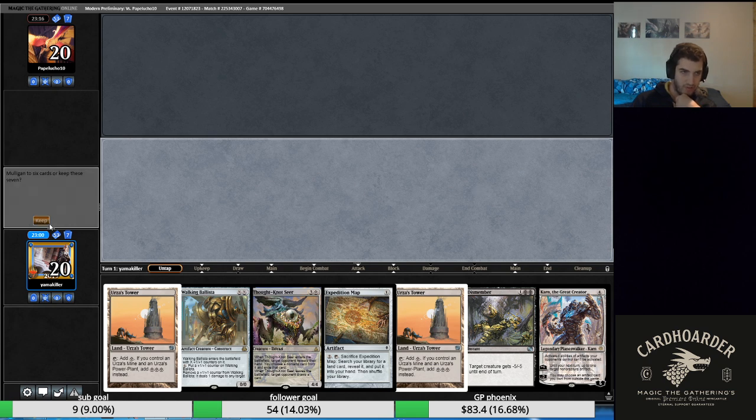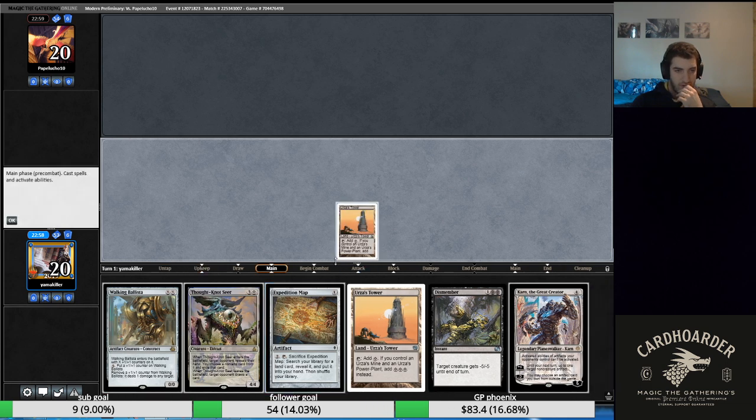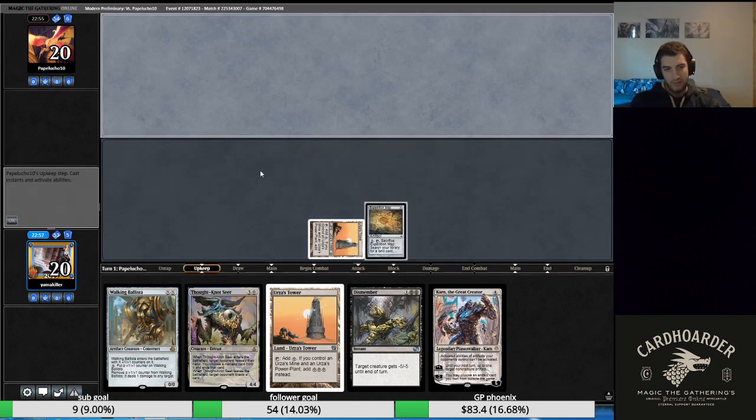I'm going to keep this hand for game three. It's not great but it has Ballista, it has Dismember, it has Expedition Map to go get a temple for Thought-Knot Seer. Having answers to Blighted Agent is really important. Having a clock in the form of Thought-Knot Seer as well as disruption — I think it's just something I have to keep. It's not as good as our last hand was, of course.